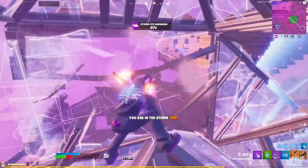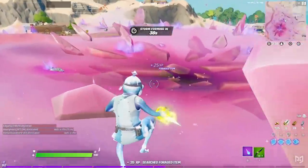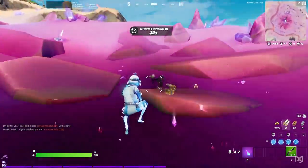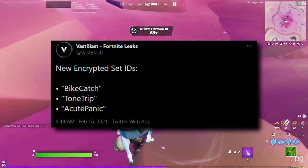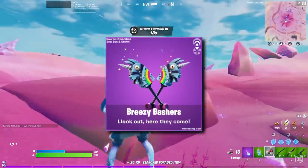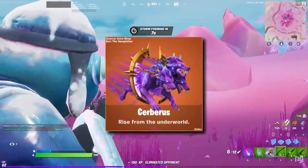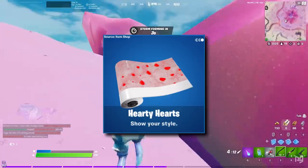Moving on, as usual with this patch there have been a bunch of skin and cosmetic leaks. For skins, we've got Seeker, the Brightstorm Bomber, and Xander. There are also three new encrypted sets — two of them will be new hunters, while the other is going to be next month's crew skin. For harvesting tools, we've got the Arena's Blessing and the Breezy Bashers. The backblings include the Arena Elite and Gordo. There's only one glider and it's the Cerberus. Finally for wraps, there's Hearty Hearts, Cracked Up, and Heartbeat.